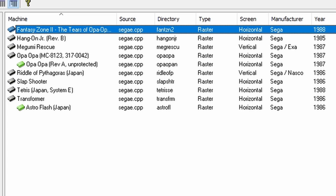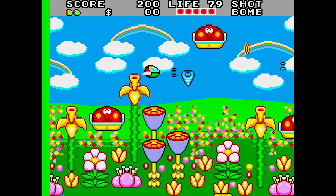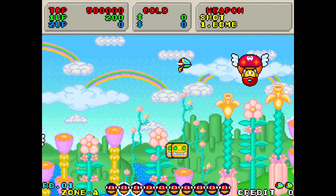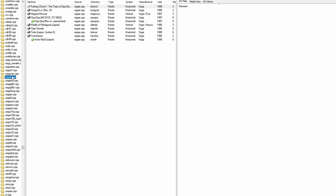Over on the System E board, there were only 8 releases. And this version of Fantasy Zone 2 was the original version — it's not to be confused with the updated release they put out on the System 16 board. One game, one ROM, only using parents is the way forward for both of these boards, with no clones needing to be used whatsoever.